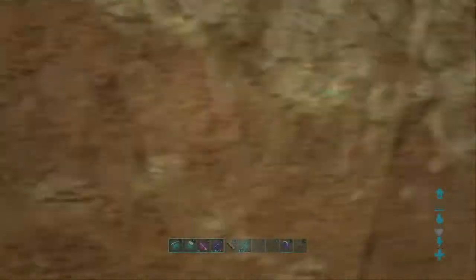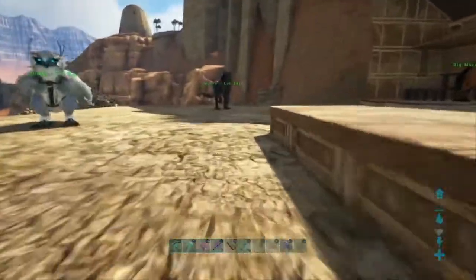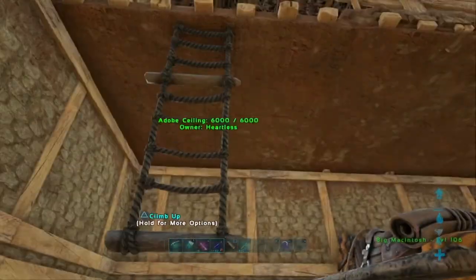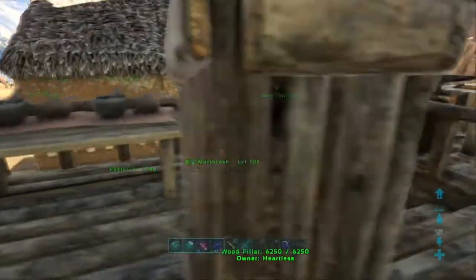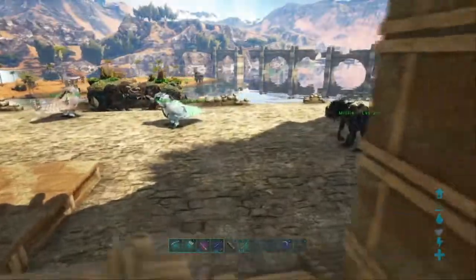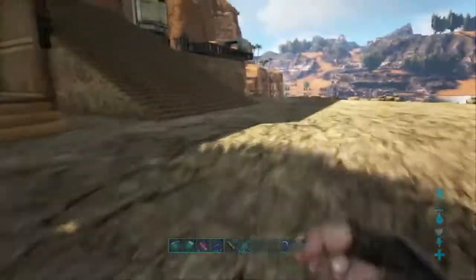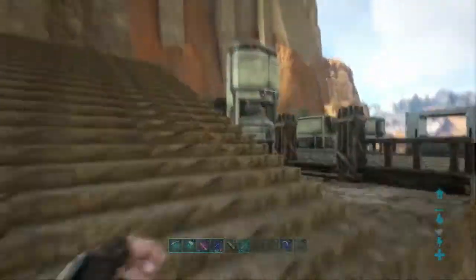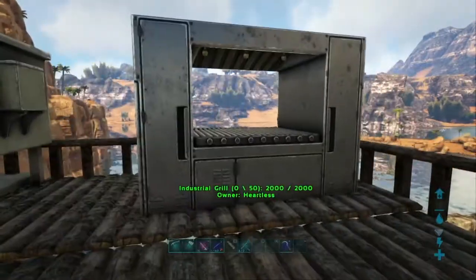On the other side it's pretty much just your basic crafting stuff in some boxes. And then back way over here I have some more of my tech stuff — industrial forge, a grinder, and an industrial grill.